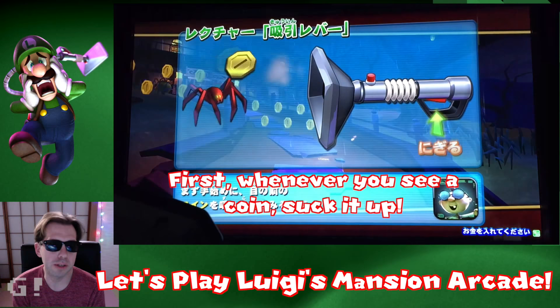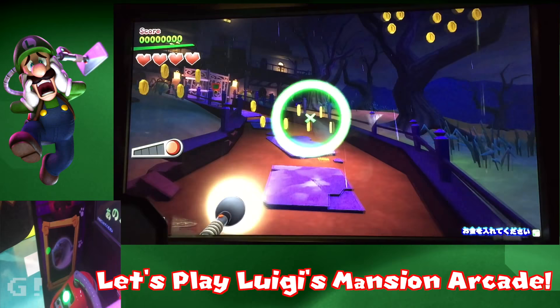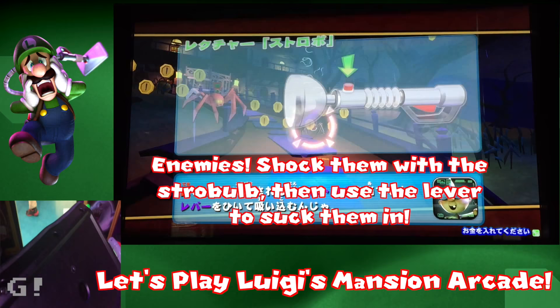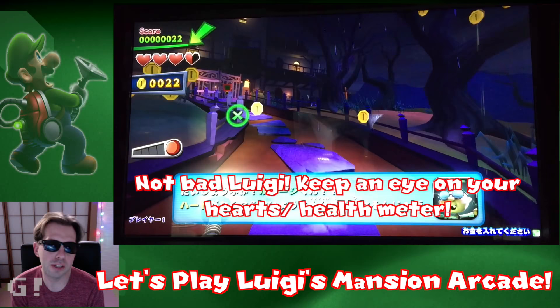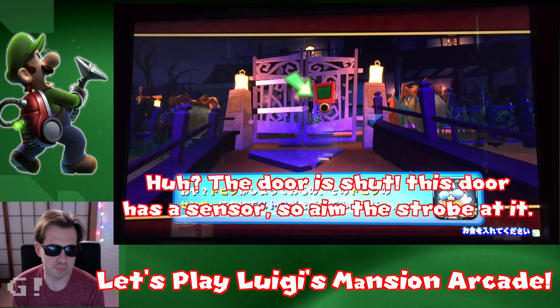You've got your own Poltergust machine, and there's a little walkthrough to teach you how to use it. The top button is the strobe flash, and the bottom button — the lever, the handle, whatever they call it — is to suck things up. At this point you're just blasting enemies and learning how to suck up coins. One really cool thing is that the Poltergust has some kind of sensor, a rumble feature inside, so that when you suck up a coin it makes a little chunk sound and it feels like you're really collecting it.